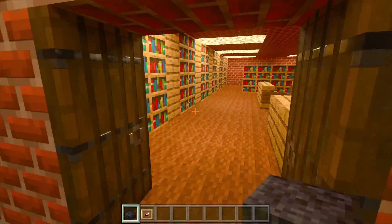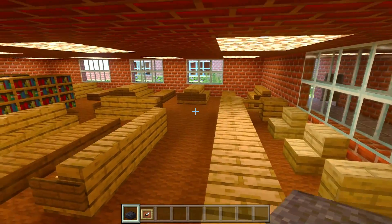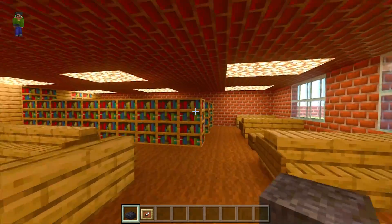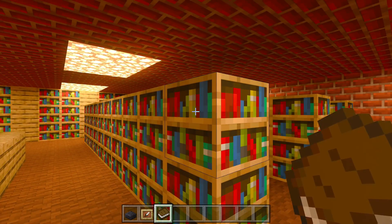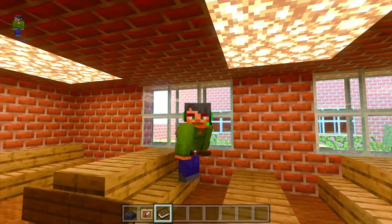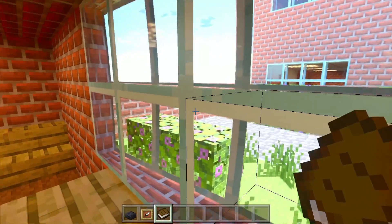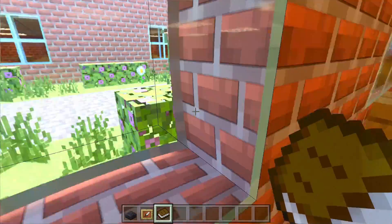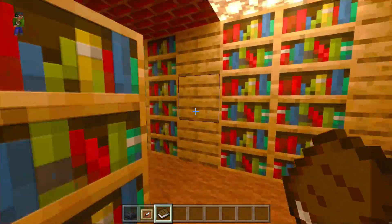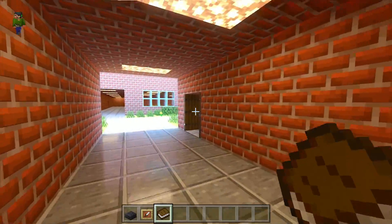Now let's head over to the library, which is right across from the lunch room. Here's the library — we've got plenty of seats around here so you can sit and read, and we've got books over here. You can grab a book and go sit in a chair to read. You can also look outside right over here at all the plants — it definitely looks really cool out there. That's pretty much it for this area.